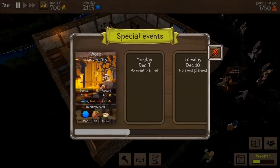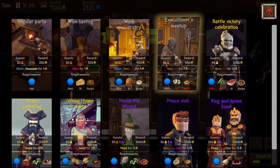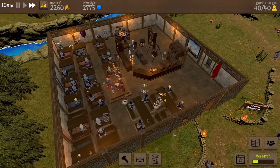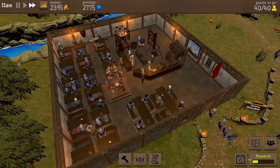Repeating the same steps, we organize a work anniversary event as well as the battle victory celebration. Work anniversary gives us 50 rare guests while battle victory celebration gathers 40 gold customers. They greatly help us progress through the research tree.